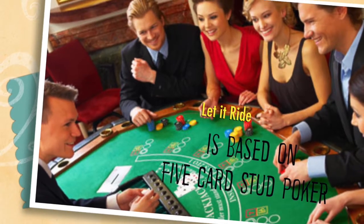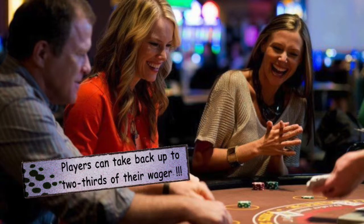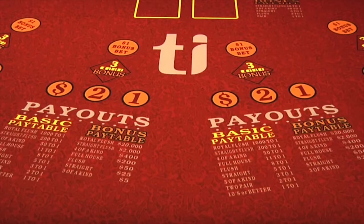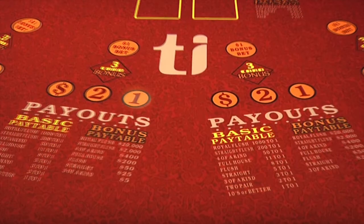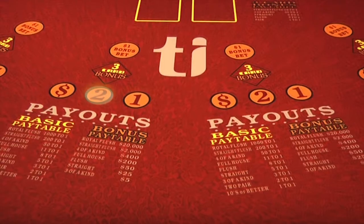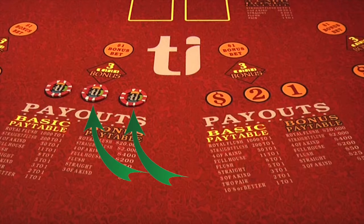Let It Ride is a slower paced game and it has a unique feature. Players can actually take back up to two thirds of their wager during the course of playing a hand. To start the game, players place their bets on the table. Each player must place an equal amount of chips into three different spots. They are able to take back either one or two of these piles of chips throughout the gameplay. The third stack must stay on the table.